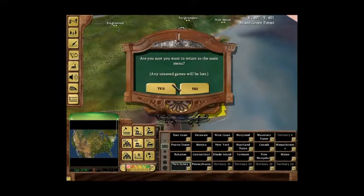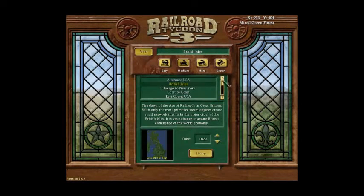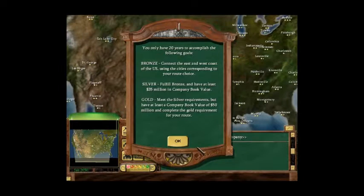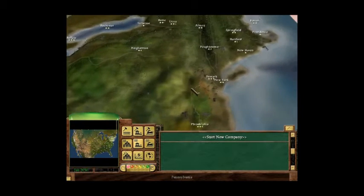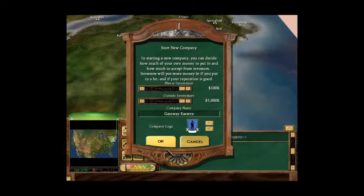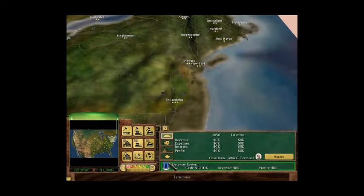The only way to test effectively is to actually play the scenario. It's unfinished, but we can test that feature since the event is in the second month. There's the briefing and we go to New Jersey. This affects a company, so we have to start a company even though we're not going to build any track for this test. Then we check the territories — we do not have access to New Jersey.